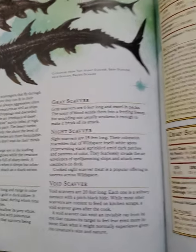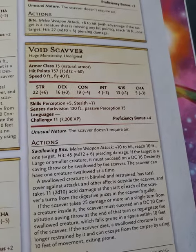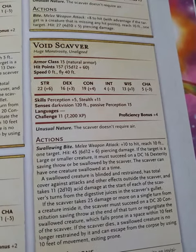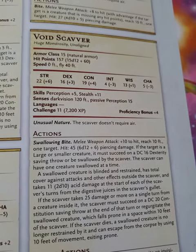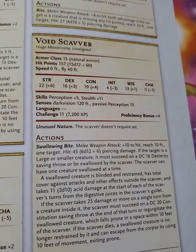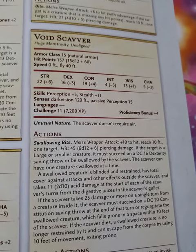There are multiple different types; I'm not going to go into all of them. However, the Void one, which is one of the strongest ones, is a CR11 — kind of crazy. It has a 22 in Strength, 19 in Con — kind of crazy — 15 AC, and 157 HP, kind of crazy.